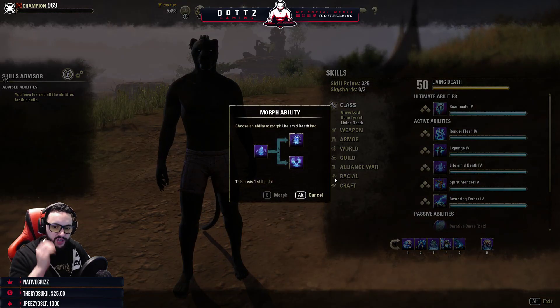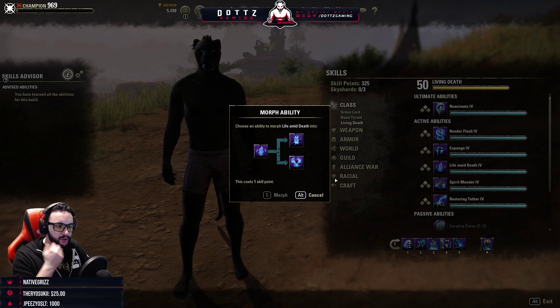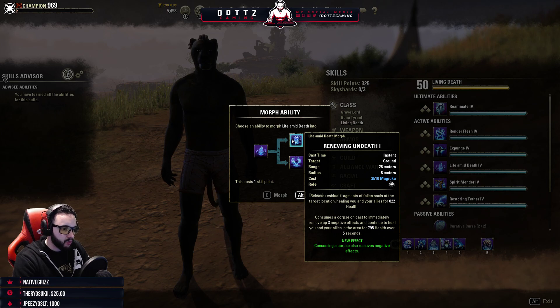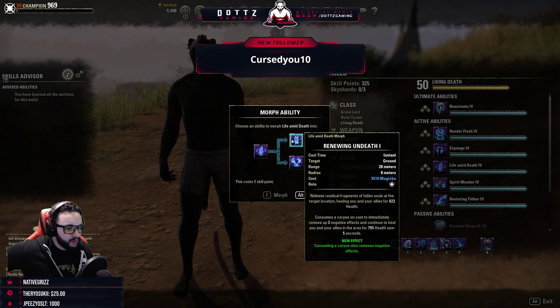Life Amid Death — not sure if the collector's edition scent is on PTS yet. Renewing on Death: release residual fragments from fallen souls at the target location, healing you and your allies for 822 health, consumes a corpse on cast immediately, and continues to heal you and your allies.